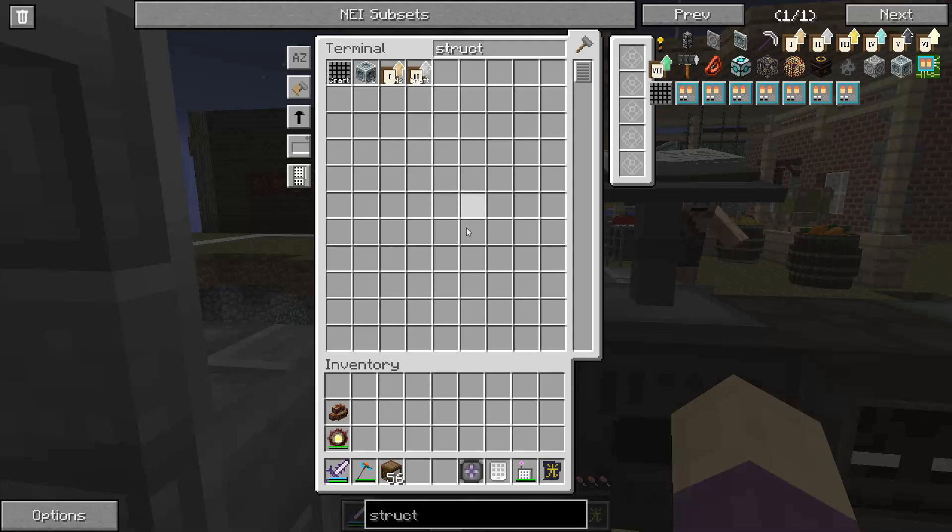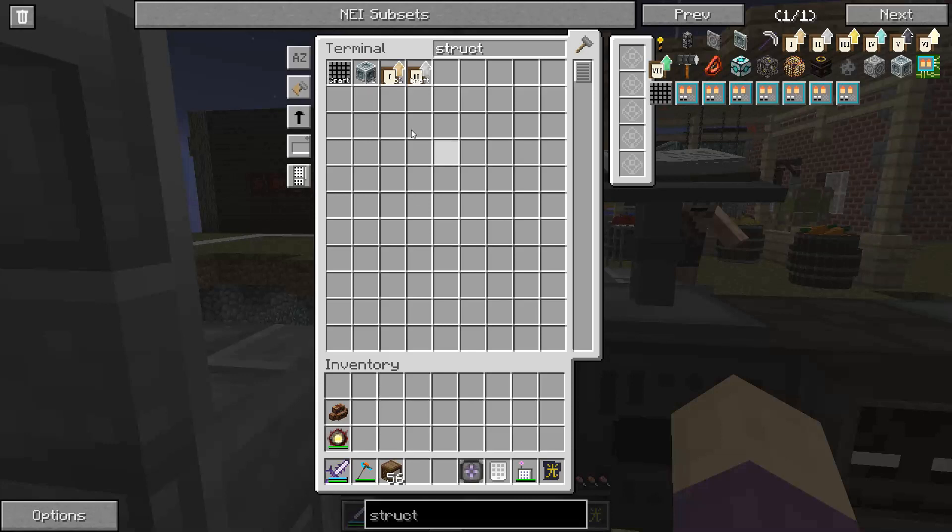If I put void upgrades on the barrels, that means I will always have a max barrel of any aspect and I can just leave the whole system running. Which will be cool because that means at any given time I go out there for whatever aspect I need — even the rare ones — and it'll be there.